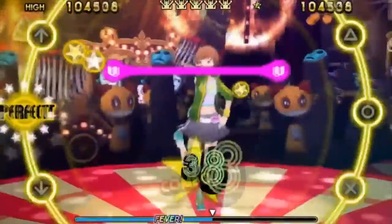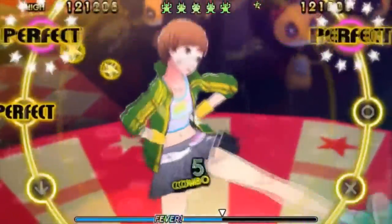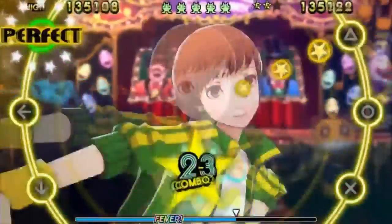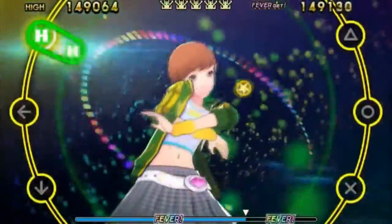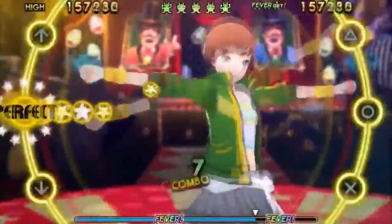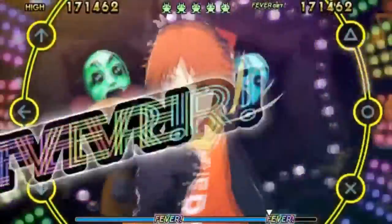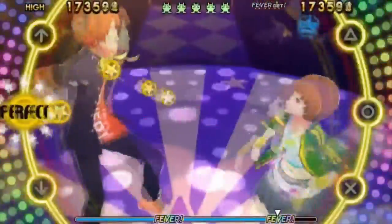The circle inputs are somewhat optional — missing them does not harm your score or affect the combo counter. This speaks directly to how Dancing All Night handles difficulty. The game slowly introduces and increases the complexity of the various button inputs over the course of its four difficulties. Rather than throwing mechanics at you with the expectation that you'll master them right away, Dancing All Night allows players to tackle more advanced mechanics at their own pace. On easy and normal difficulty, the circles can largely be ignored. However, players that can make use of the thumbsticks have a better shot at landing the largely elusive King Crazy rating. They are also vital for clearing songs on harder difficulties, because Dancing All Night adopts the 'just because you made it to the end of the track doesn't mean you cleared it' method of progression.